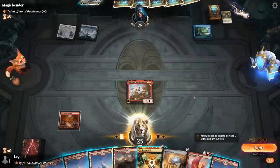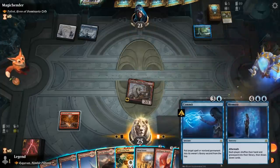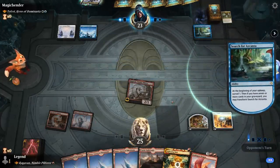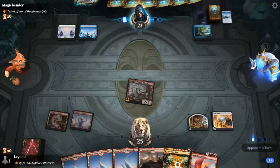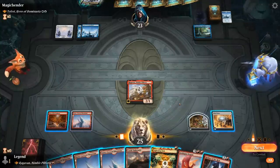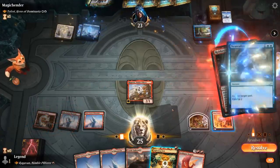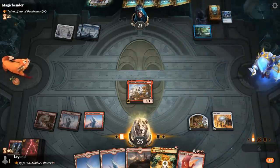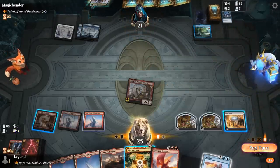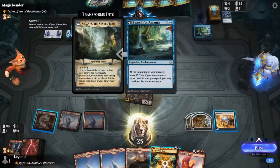Opponent plays Search for Azcanta so Raghavan is good to go. We find a Commit to Memory we won't be able to cast right now. Next turn we could already threaten a Goldspan Dragon. Opponent might have a Counterspell available, so maybe instead of tapping out for Goldspan I want to play a Robber. And our opponent's going to Neutralize it — happy we didn't tap out for a 5-drop. We still get to connect with Raghavan, and I'll Disallow another 3-mana counter.